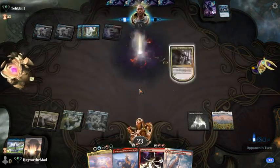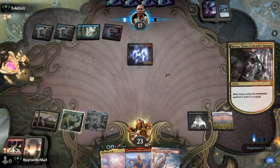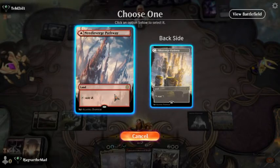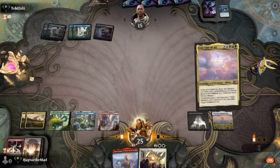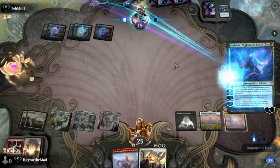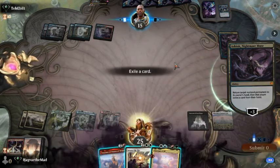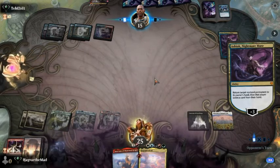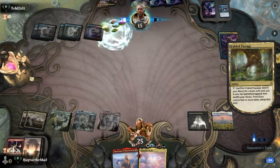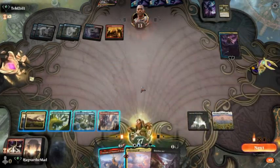Kroxa? Sure. Let's drop off Stormwrath. Resolved, cool. Does he bounce it back to my hand now? Probably. Let's get rid of that Shatter. He has three cards in graveyard and he needs five to exile, so we're still pretty good. Let's play it again.